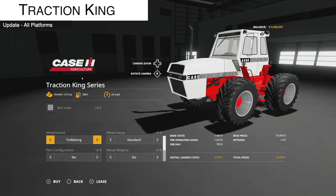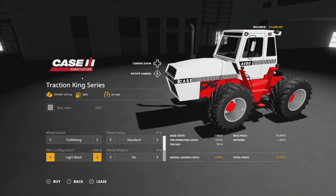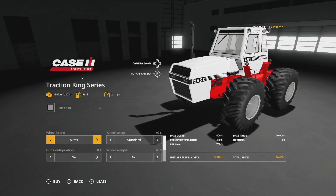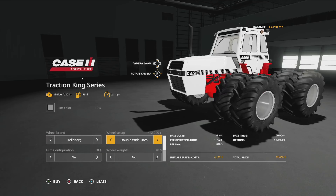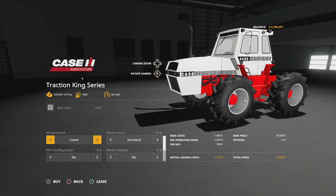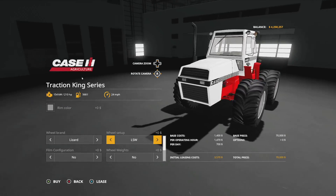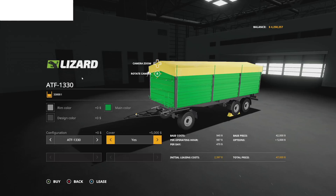A very popular mod — the Case IH Traction King Series from Farm Citrus Soul — got an update today, version 1.1. Film configuration options have been added: no smoked, light black, dark black, and back to none. We've also got new wheel options. In Trailer Board we have standard, twin wheels, wide tires, and twin wides. In Midas we have standard and wide. Lizard tires include standards with LSWs, and Michelin tires bring the chonkers.